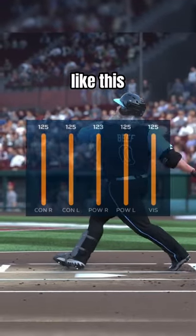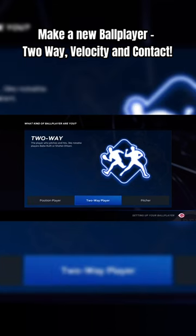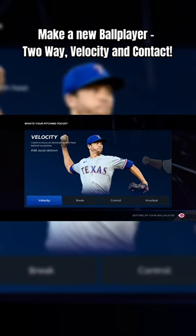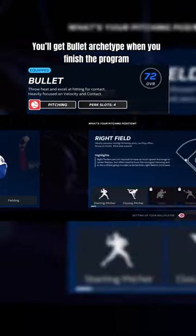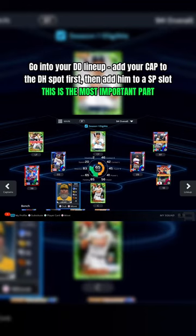If you want your CAP on The Show 23 to have hitting stats like this and throw 101 mile per hour cutter submarine, watch to the end of the video. Go make a new ball player — that's a two-way velocity and contact archetype. When you finish the program, this will get you to bullet skill set. Then choose starting pitcher and then whatever position you want — it doesn't matter.